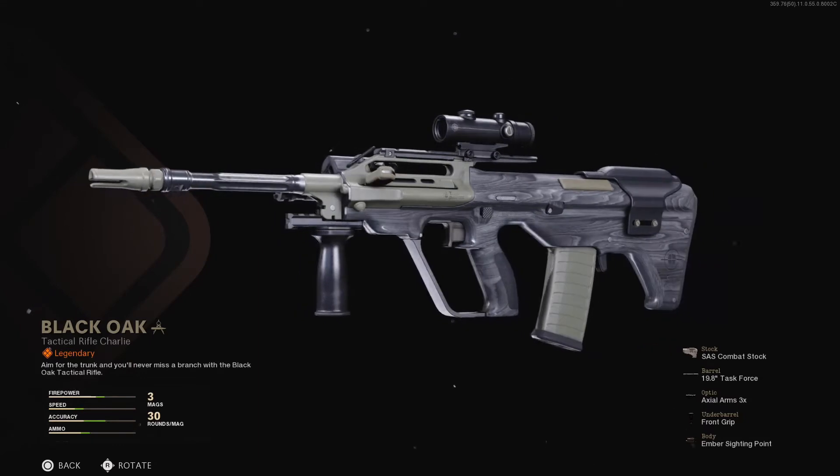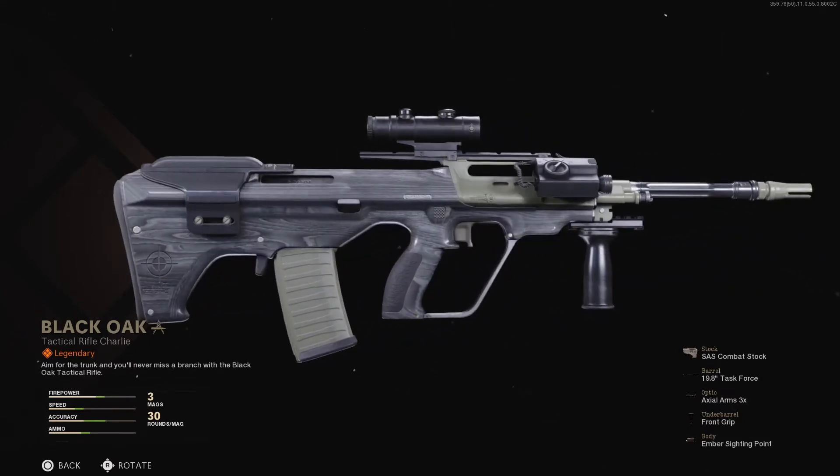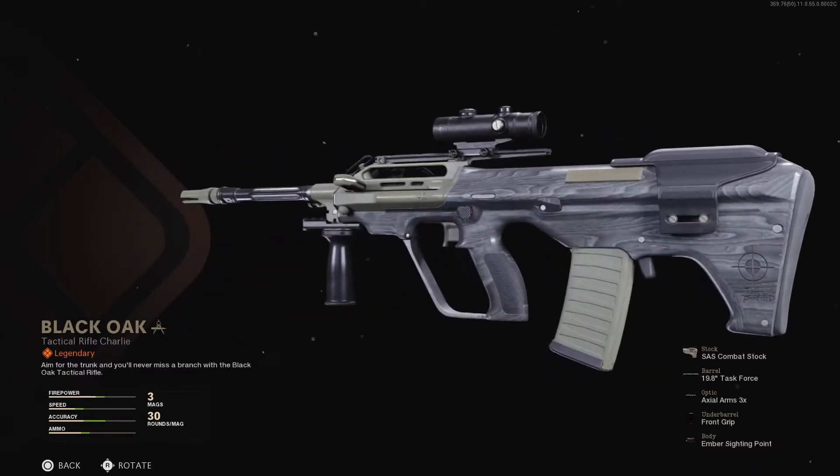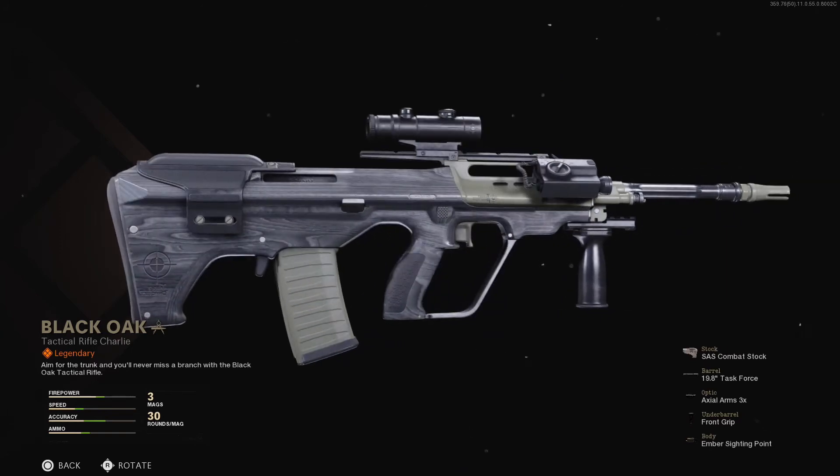Black Oak is a weapon blueprint for the AUG tactical rifle, equipped with the SAS combat stock, the 19.8 inch task force barrel, the axial arms three times optic, the front grip, and the ember siding point. And I'm not going to lie, that camo is pretty clean.